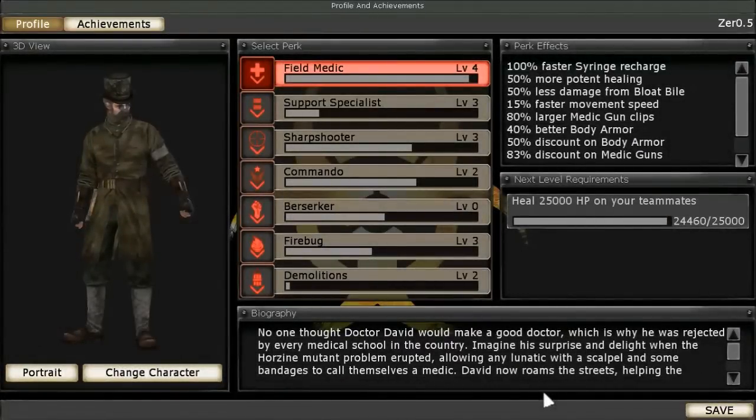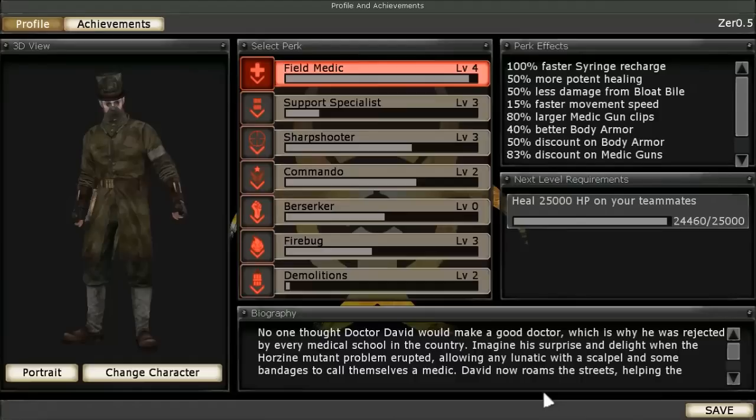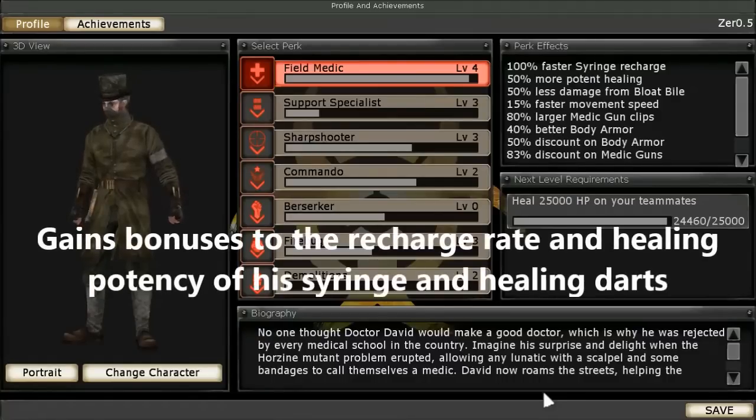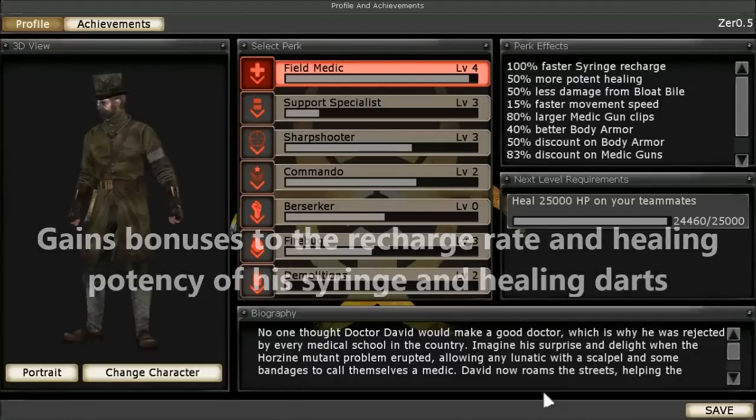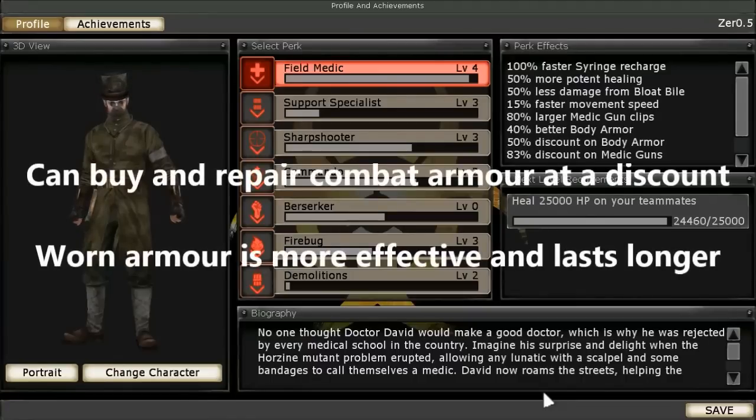As you would expect, the Medic gains several bonuses that enhance his ability to keep his teammates in the fight. The Medic has access to special on-perk Medic guns, which have a secondary fire ability that shoots a dart which heals teammates in a similar way to the medical syringe, except at range. The Medic gains bonuses which improve the recharge rate and healing potency of his syringe and his healing darts, and also can increase his own survivability through bonuses in combat armor, which give him discounts and improve its damage resistance and durability.